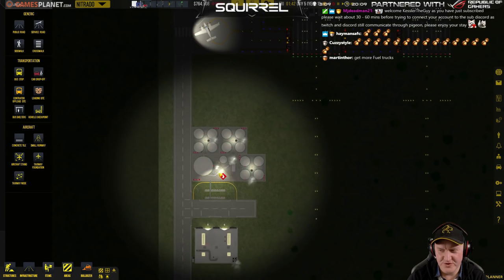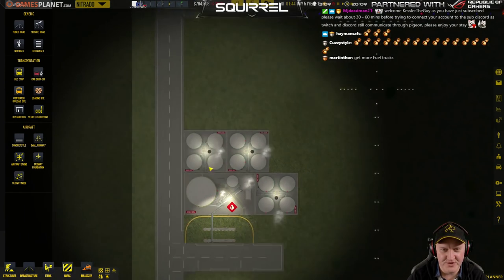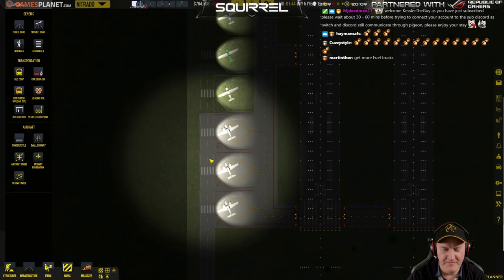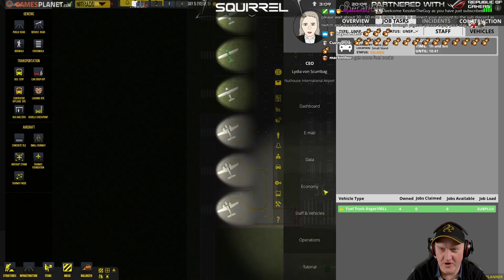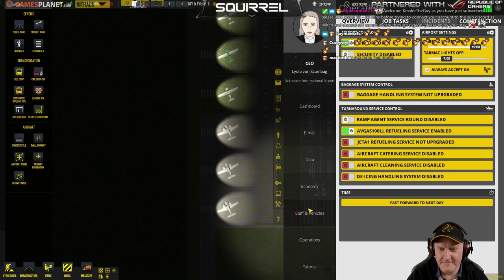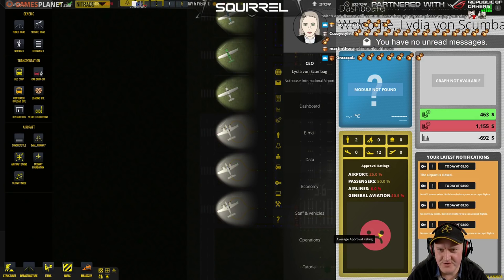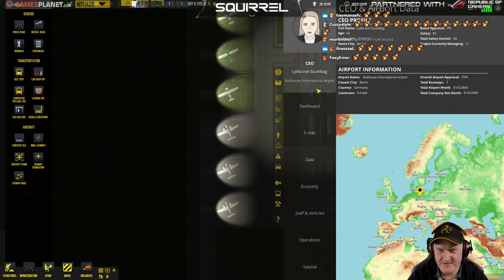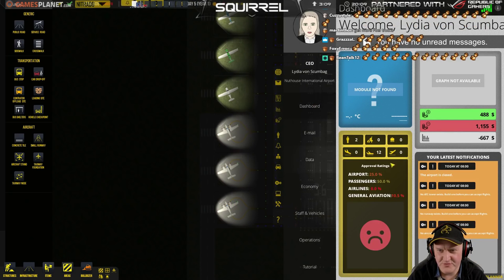I'm not getting more fuel trucks. I'm already forking out $200 an hour for four fuel trucks. What can I look at that gives me insight into why they're not happy? What can I go to to see the details on this? 10.5, that is really bad.